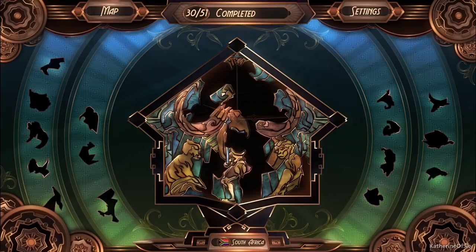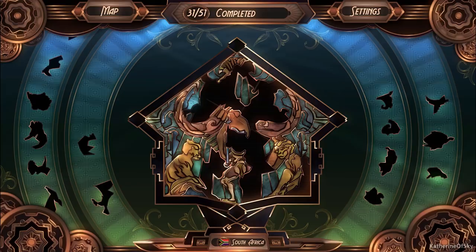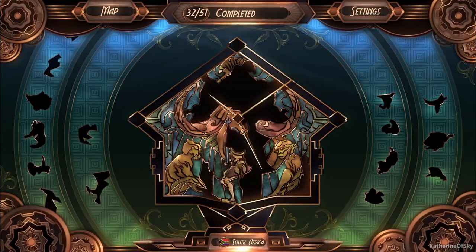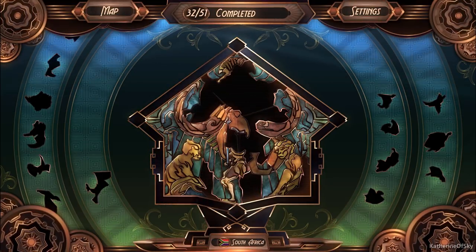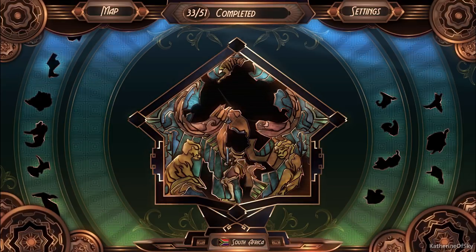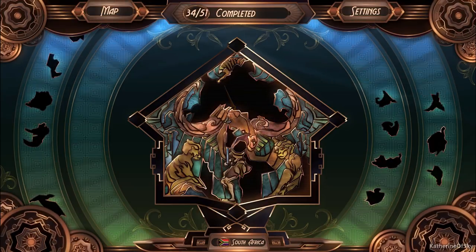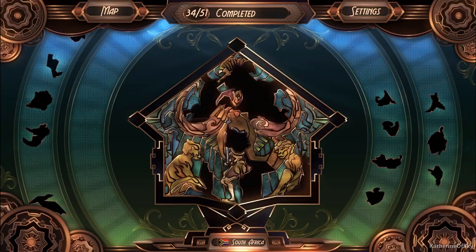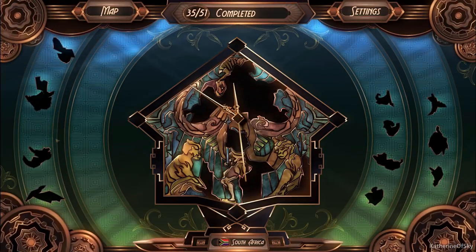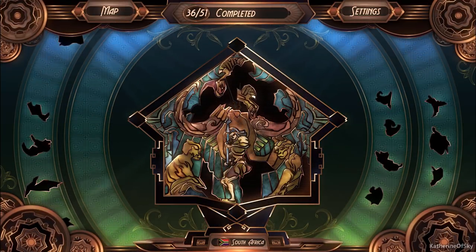Oh, it does actually fit there — I thought it didn't. Well, we fit it anyway. We are progressing, life is getting better clearly. That goes there — nice. It looked like such a centralized piece, I didn't think it would actually fit there. And this thing goes there — I still have no idea what this is, it's most peculiar looking. Here's our warrior person. Fighting something maybe?